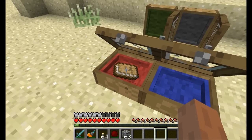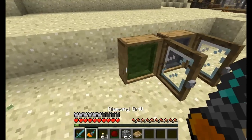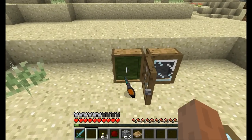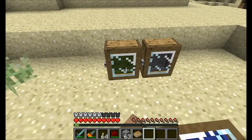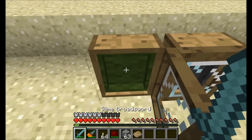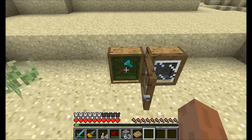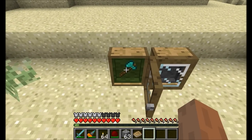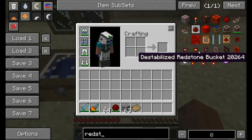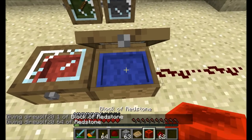The display case is more meant for displaying items and tools. If you want to display your nifty drill, shift right-click to close the case and it'll sit in there looking fancy. Open it up again to collect it and close it back. One minor note: if you get a redstone block and place it in the display case, the case itself will emit a redstone signal — just a neat little feature.